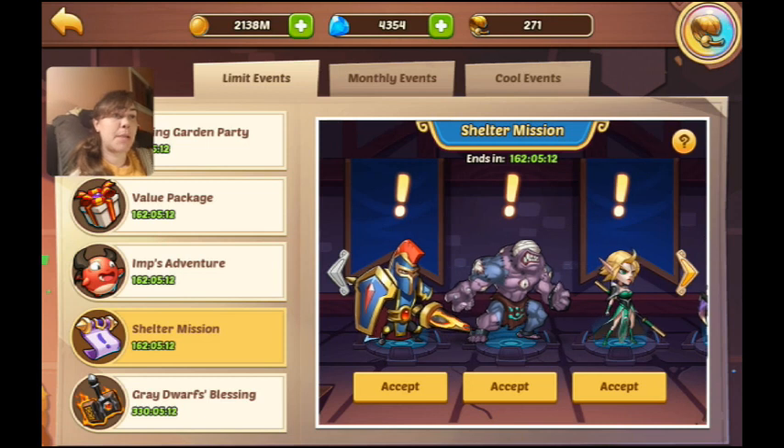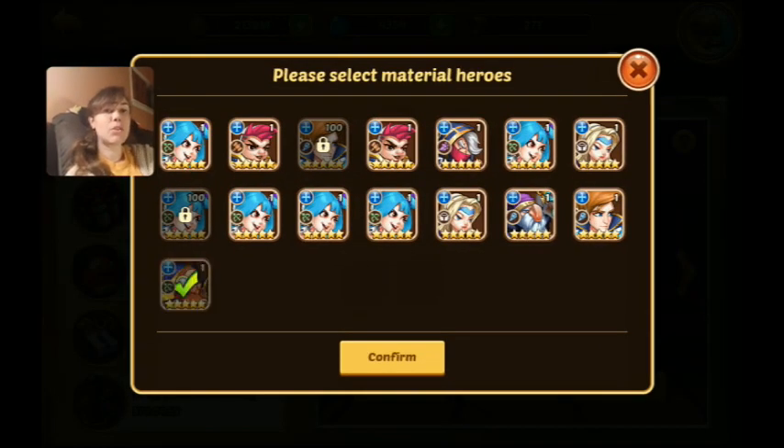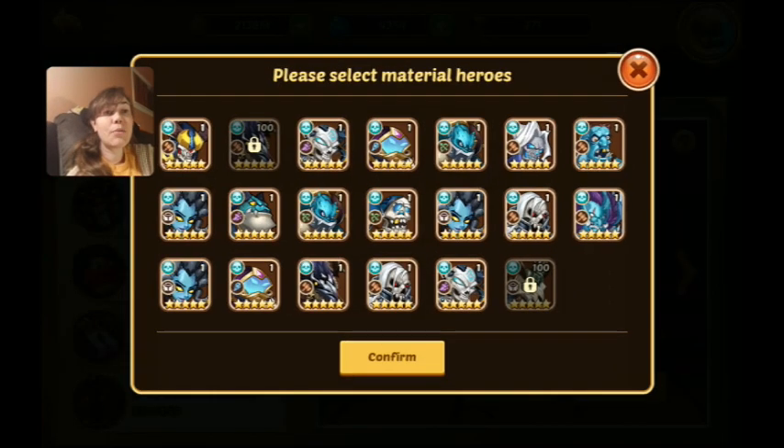In the Shelter mission this time, they're giving the normal rewards plus five dice for the Imp's Adventure, so we definitely want to do all of these to get the dice and participate in the dice game as much as possible.